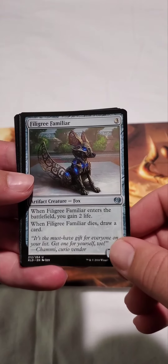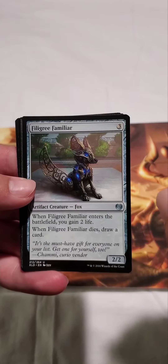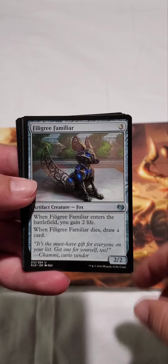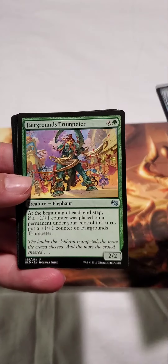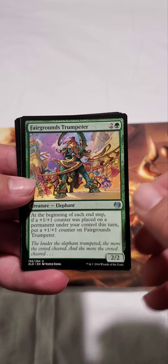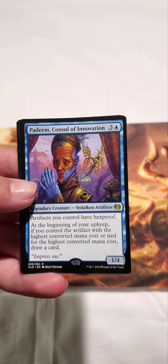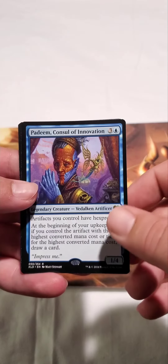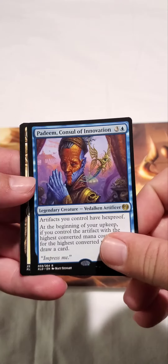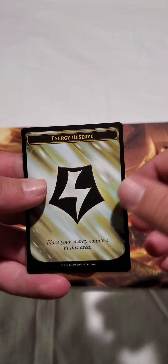Filigree Familiar — that might be one of my favorite fox cards in all the set. I really like the play with the colors, the blue and the gold, that's pretty neat looking. Fairgrounds Trumpeter, and our rare is Padeem, Consul of Innovation, followed by Planes and Energy Token.